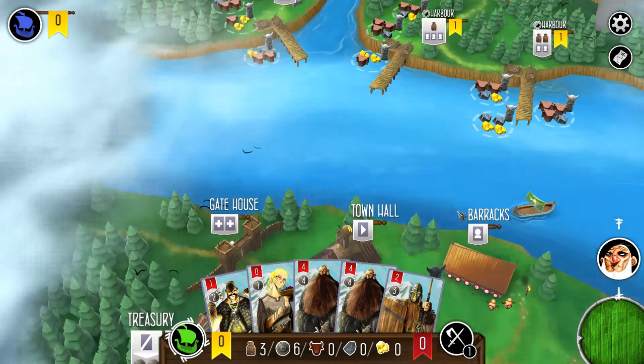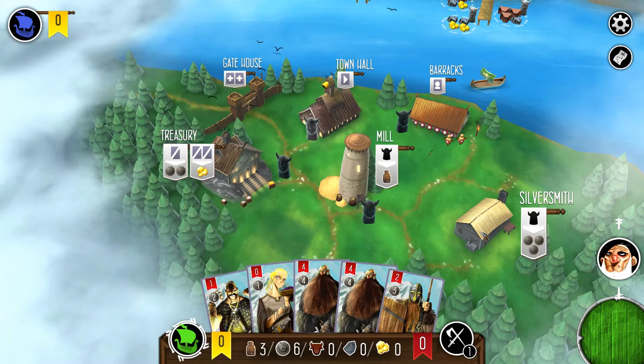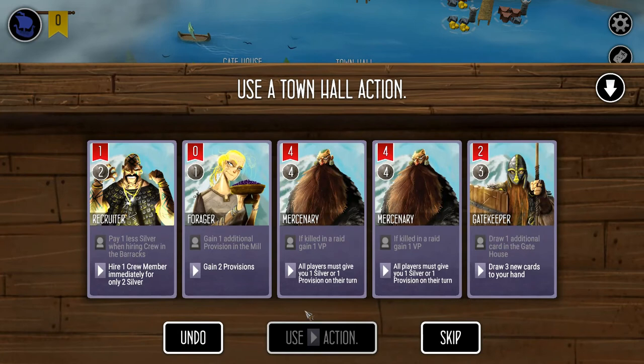Some locations give you a red die to roll to add strength, so you don't need the whole crew to get all the points. It helps to have strong people. I'm going to pick up the town hall and use the ability of my gravedigger.